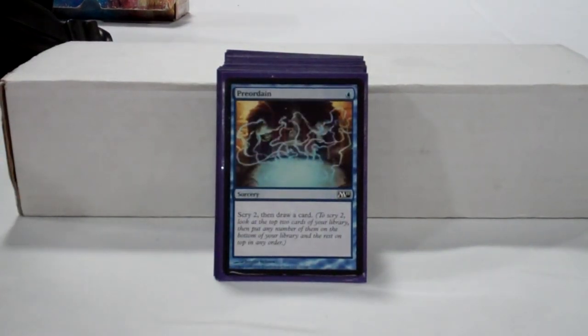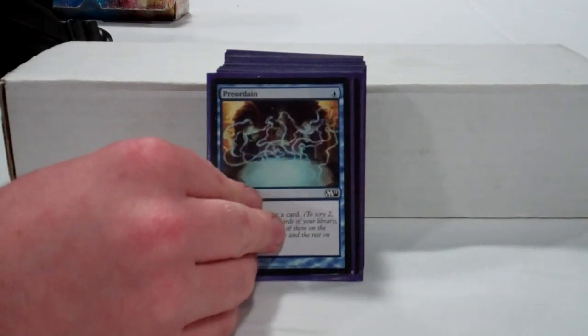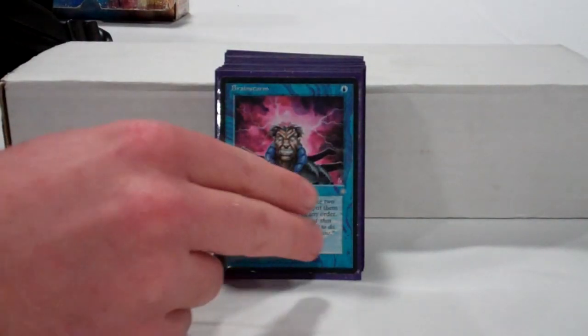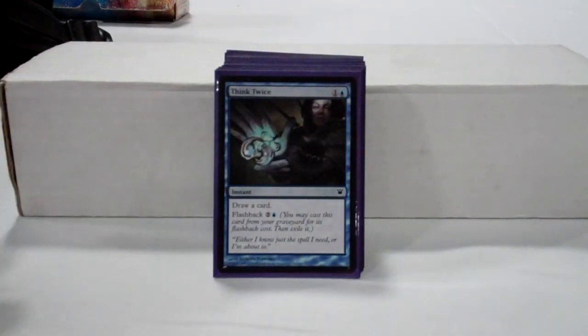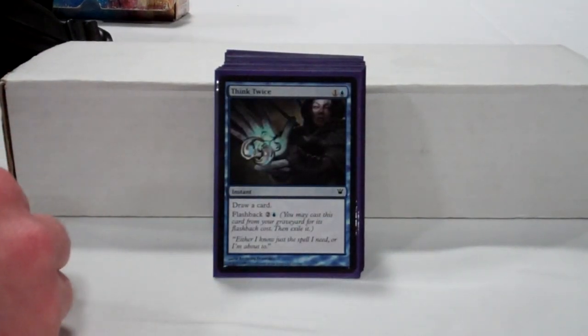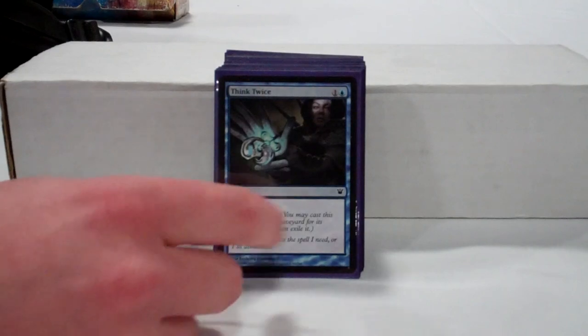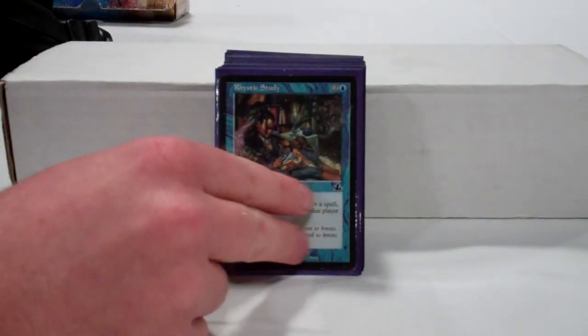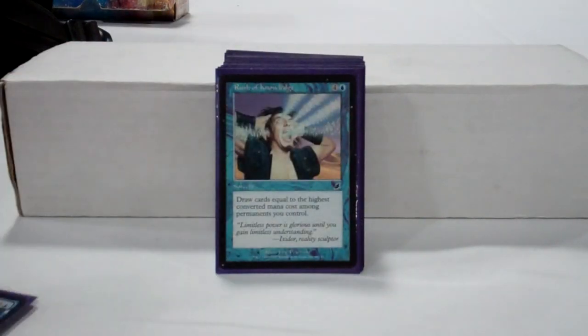After the mana base, we've got some very basic card selection. Your cards are not as good as your opponents', so you need to make sure you see the right ones. We've got a pretty standard setup: Preordain, Ponder, Gitaxian Probe, Brainstorm. Then the actual card draw — we're always going to be scraping here. We've got Think Twice, Deep Analysis, all pretty solid. Rhystic Study, Compulsive Research.